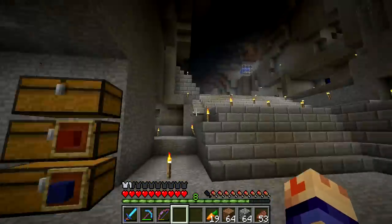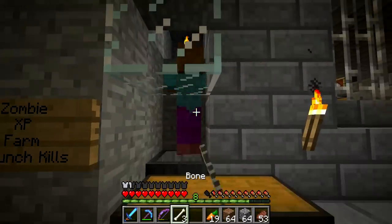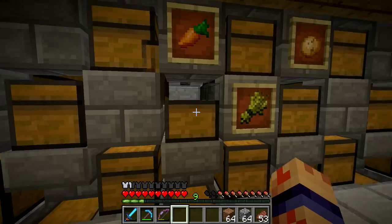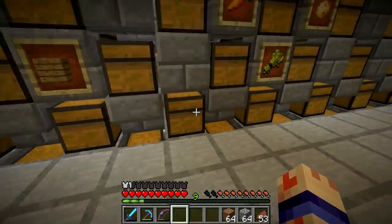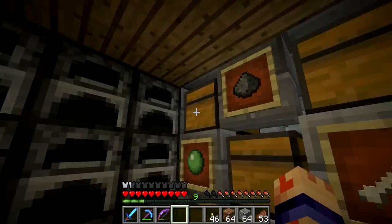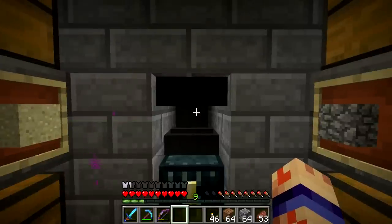Down there goes down to my lava pits and everything. I got my creeper face in the floor here. Now let's put away a little bit of this stuff and go check out my monorail. Watch - when I put this in, two, one, gone! I got my ender chest and my anvil. Anvil is very handy for repairing things or putting things together.